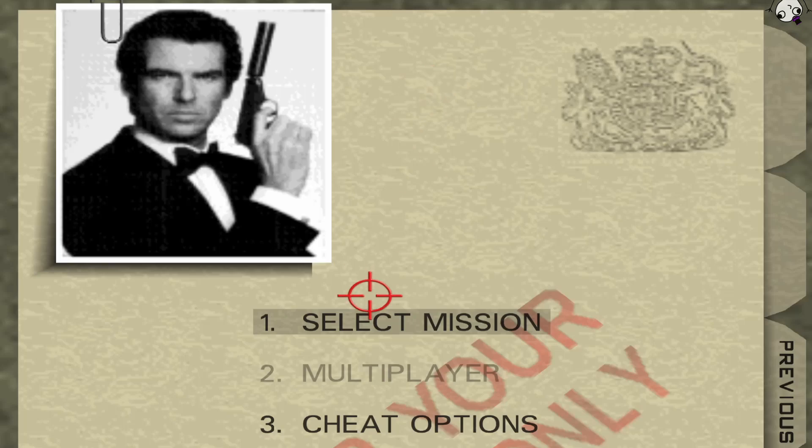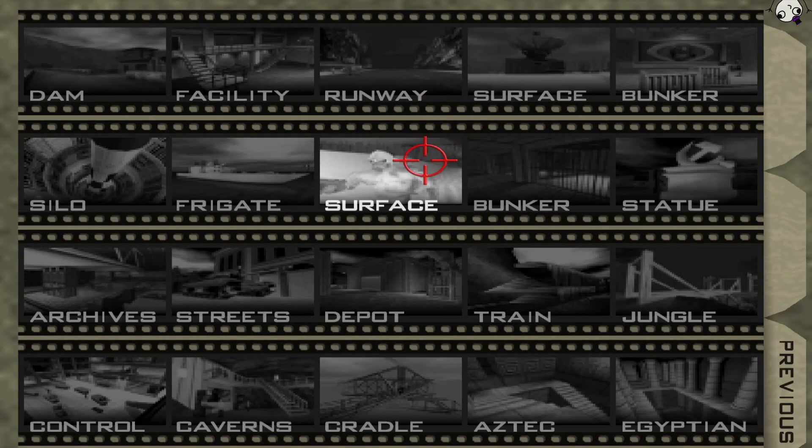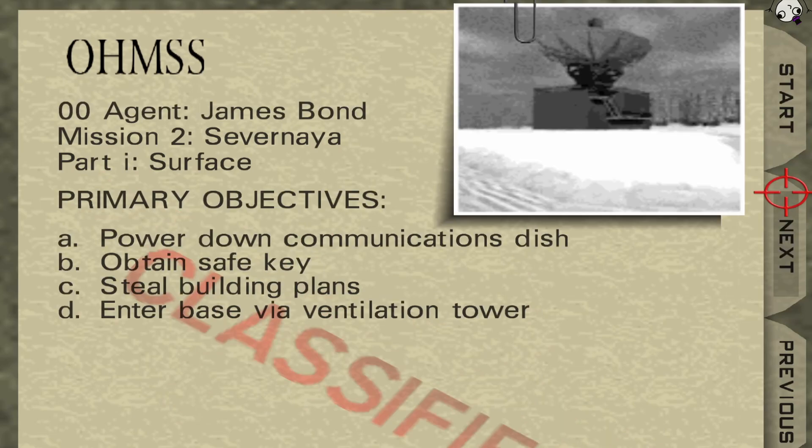Hello everybody, welcome to on the rambunctious and back to GoldenEye 007 00 Agent. Today is going to be the first iteration of Surface, which is one of my favorite levels in the game. I love this level. I love the snow. I love the radar dish thing. It's completely from the movie.